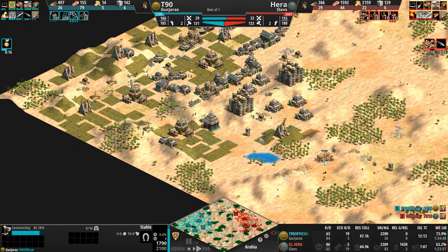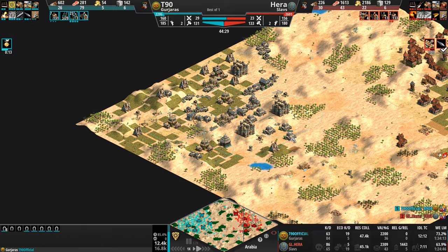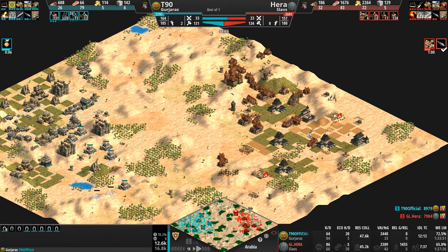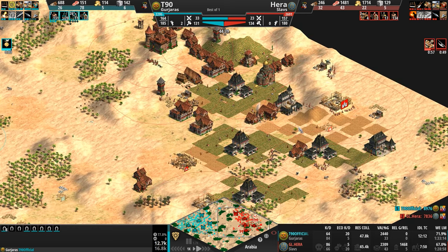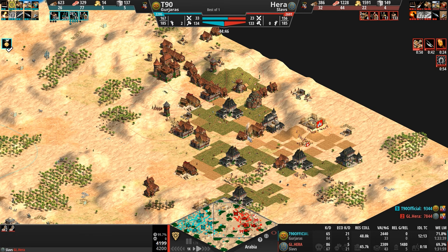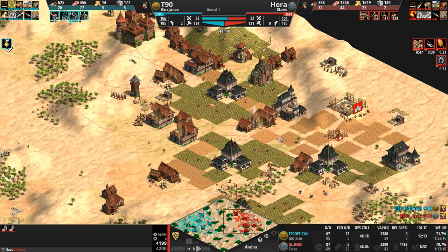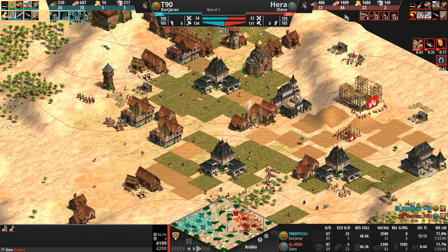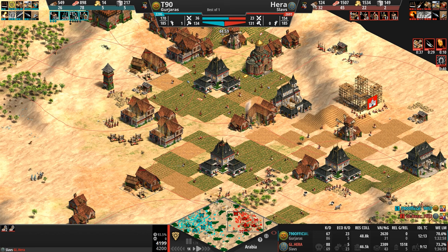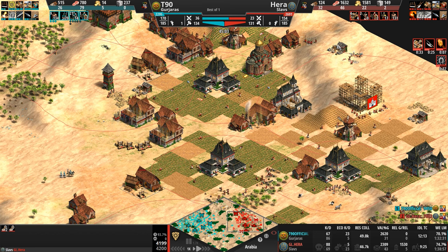We're going elite Chakrams as well. T90 has eight stables — eight is a good start. How many Siege Workshops for our Slav? Just two — that is not good. Look at Hera's resources: he is floating a significant amount. Unfortunately if he's going Onager, he needs more wood, not more food. He's got 45-55 villagers on food, which might be a little overkill.